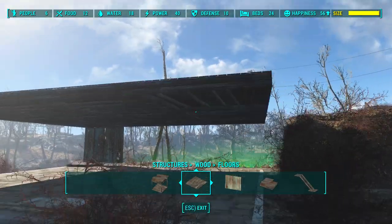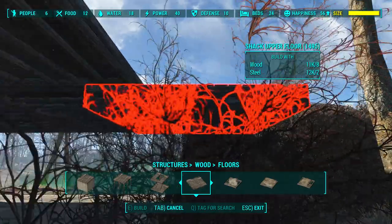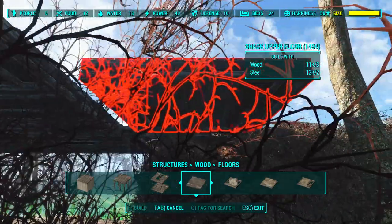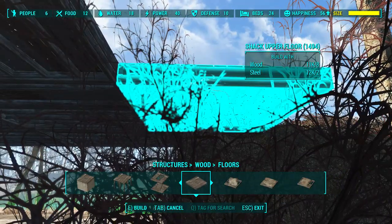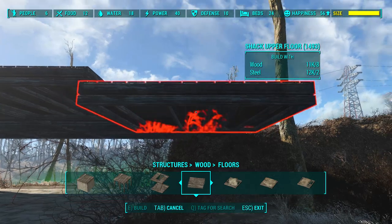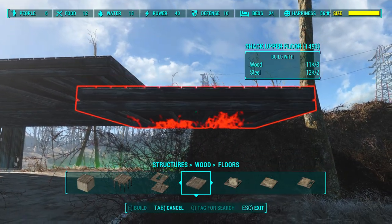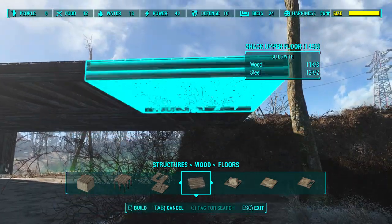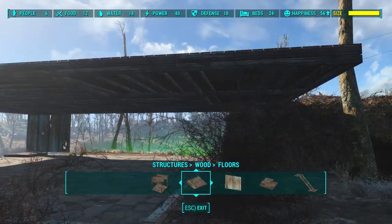So there we go, that's the roof on. Like I said, you can add a couple more if you wanted to. Once you do this, you can't undo it. So you want to make them as long as possible. Make sure you save before you do this because you can't delete it. Right, so you've got the roof on.